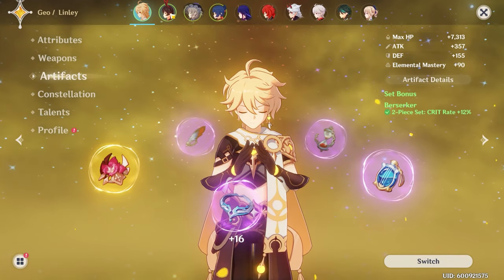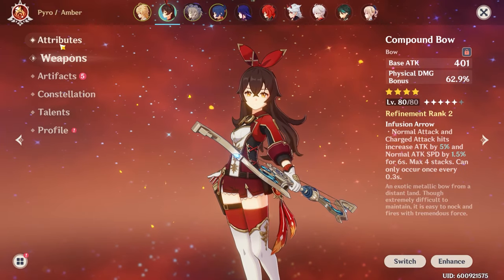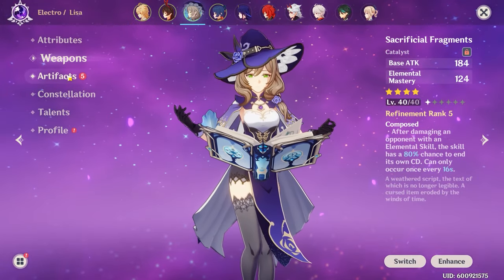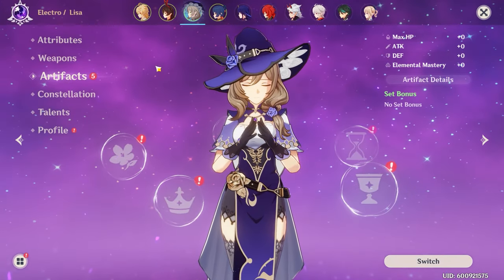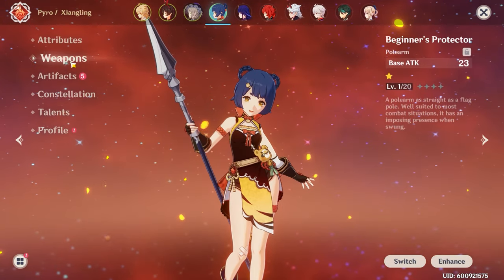We're going to be using Amber for the double pyro bonus, which is a flat 25% attack bonus. We're going to be using Lisa because we may need her since she's an electro unit, and I'll explain why. We're going to bring Xiangling as well because she attacks fast, and I'll explain that later. So let's get into the fight.